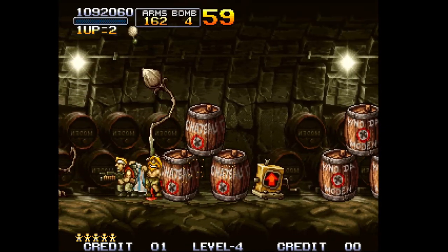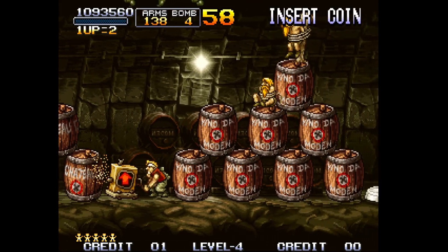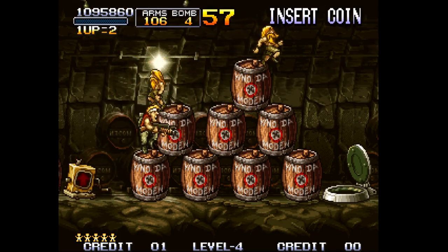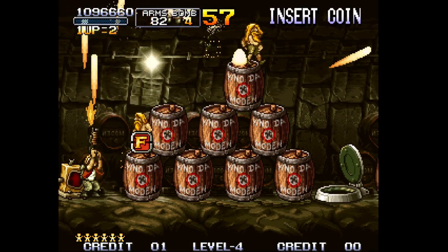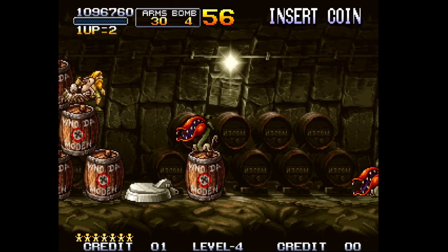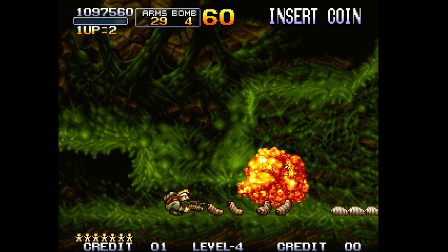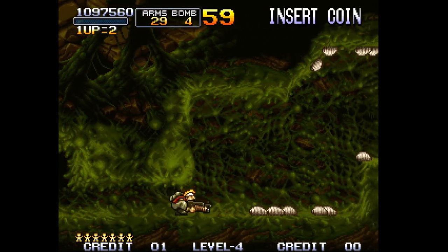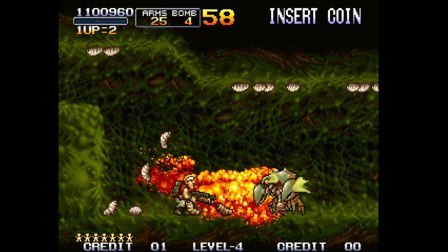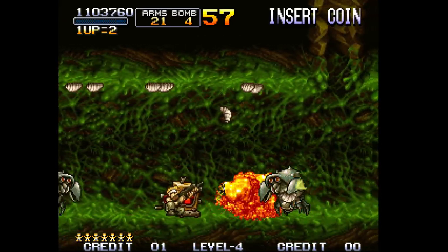Here there are multiple paths outside the pyramid. I could go upward but I'm going down — I'm going to take this little hatch and go into an underground cave. The forward path is the hardest — it's ancient Japan — and this is the underground cave. It's also the longest path; I'm pretty sure this is the scoring path if you're doing score runs.